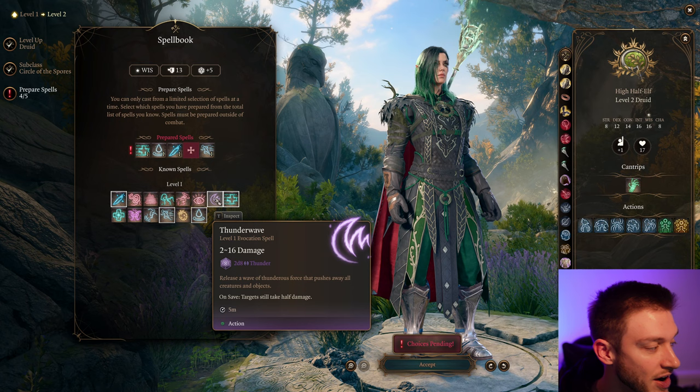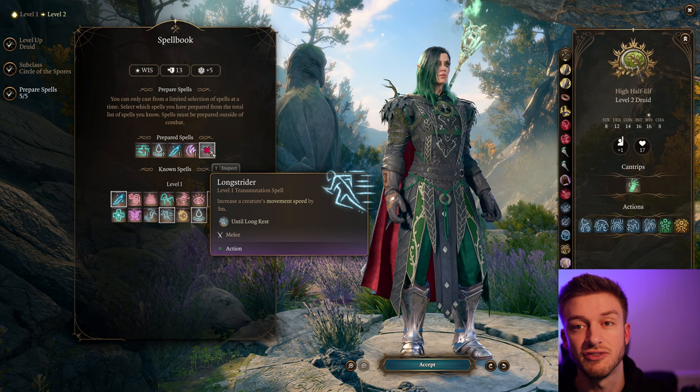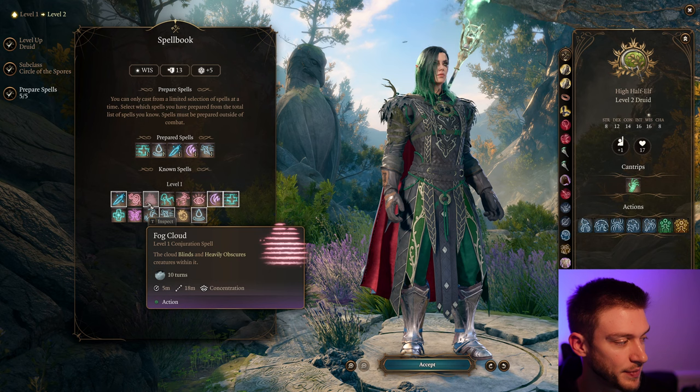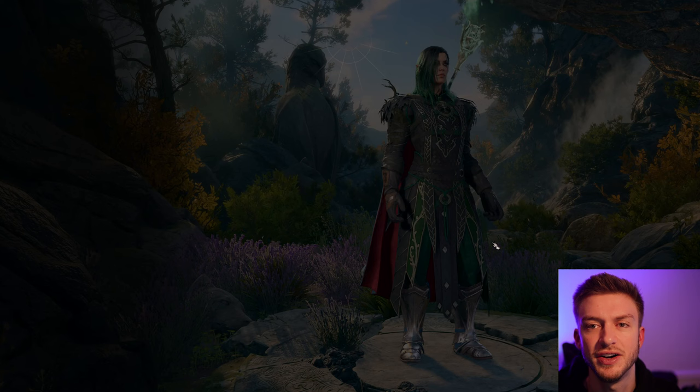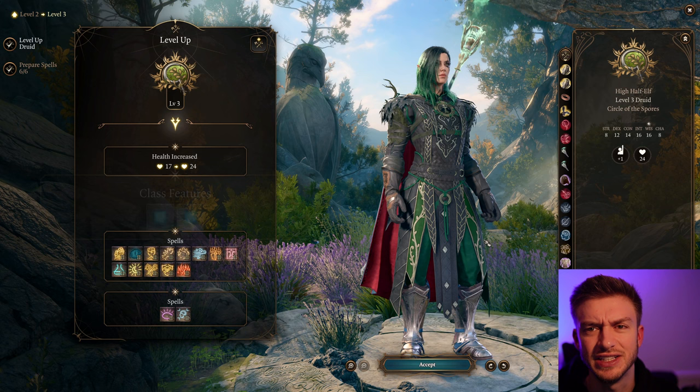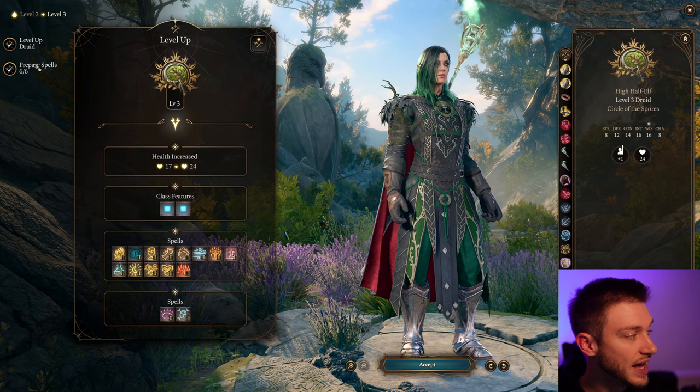Thunder Wave can be decent early on — it gives you a pushback, which can sometimes be very useful. Long Strider is a ritual spell, so we can always have this equipped to increase a creature's movement speed by 3 meters. You can also go with something like Fog Cloud for blind. I'll keep it on Long Strider because I always like to have at least someone with that for the utility it brings.